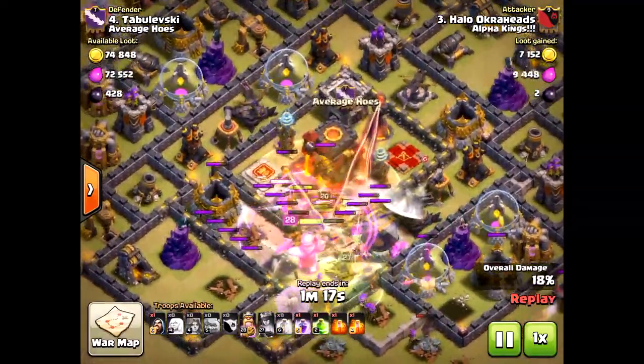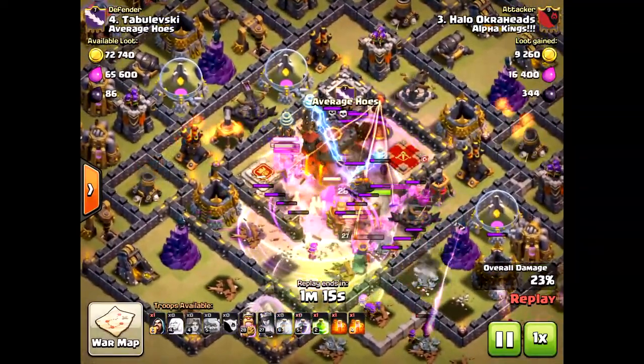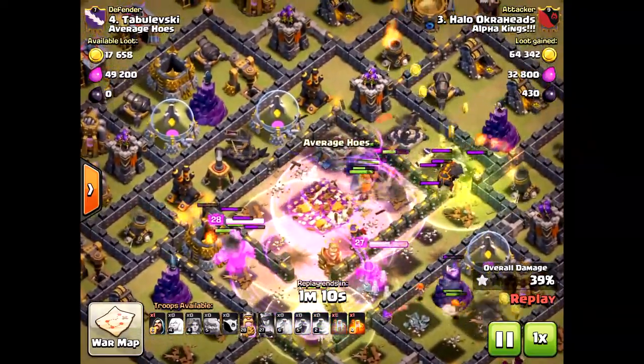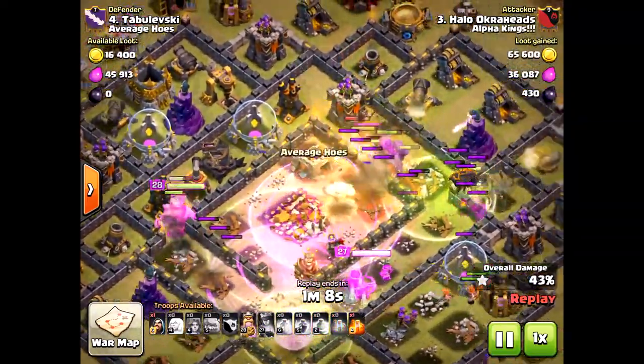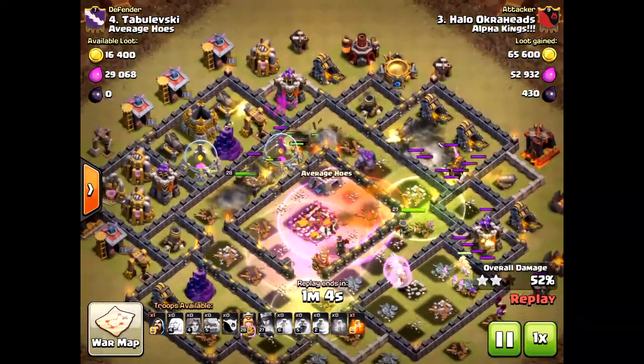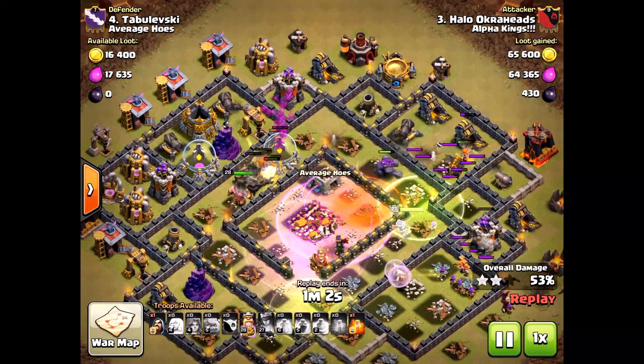Putting the rage right on top — they are going to go hounding the clan castle, pointless there. Then another rage right on top of those valkyries to make sure they get to that other inferno tower, and from here on out it is over. So much destruction.